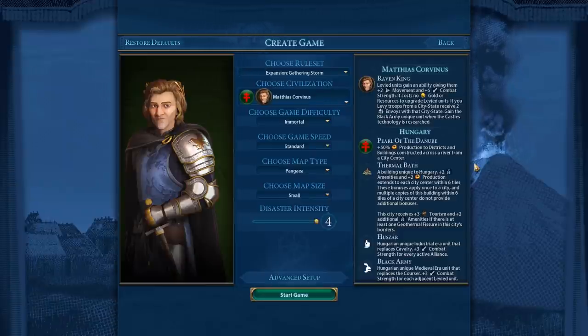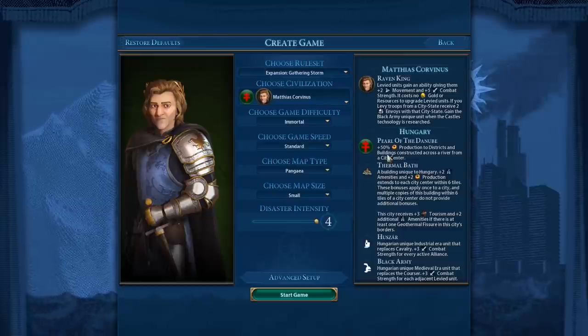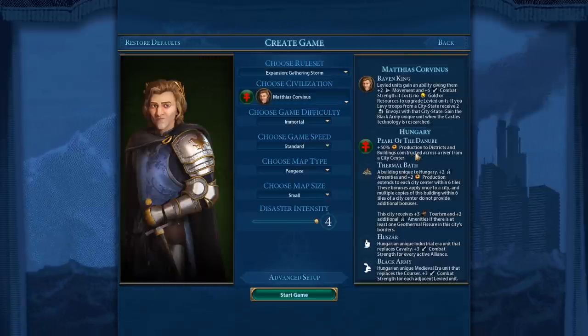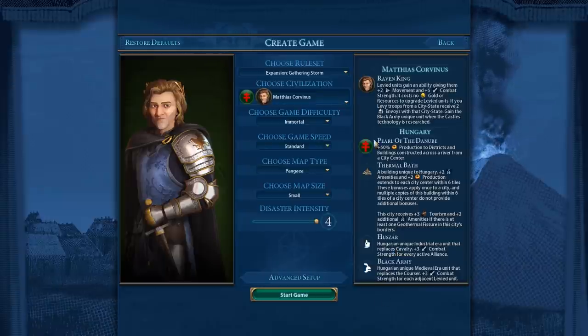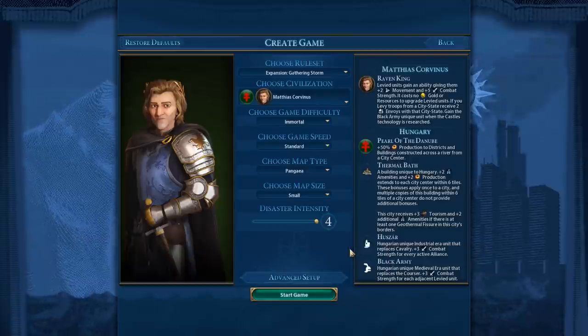Which means you can basically just buy envoys even if you don't use the troops that you levy — you're effectively just buying envoys. He also gets Pearl of the Danube, which means you will have slightly less flexibility when it comes to settling your cities, but you can get a major production bonus to both districts themselves and buildings within the districts. He also gets two unique cavalry units where one upgrades into the other, the thermal bath which requires a geothermal fissure. Geothermal fissures are fairly rare, but it's a nice building. So let's get started!